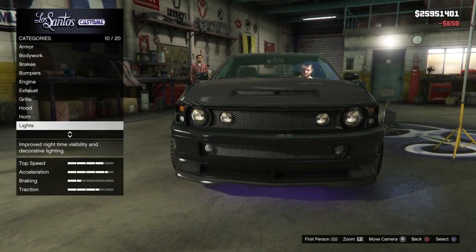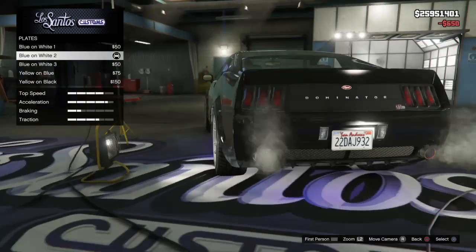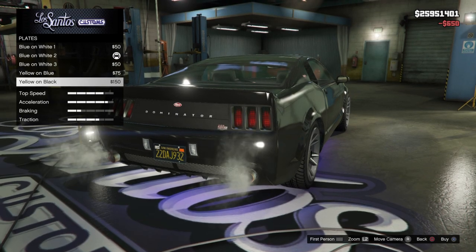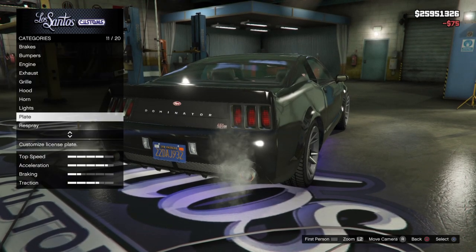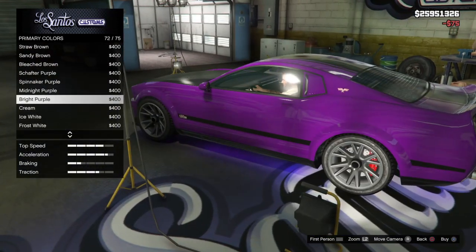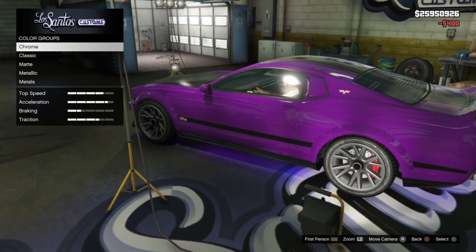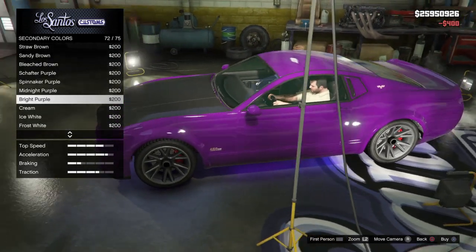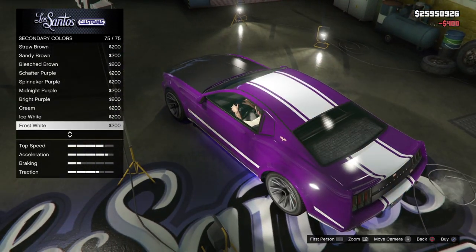I'm doing it offline because I don't have enough money online — that's the only reason. Go yellow and blue so it matches the purple I'm going to use. I mean, not fully, but you know. Now go classic bright purple — I would do that too but I'm going to keep it with black for the secondary.